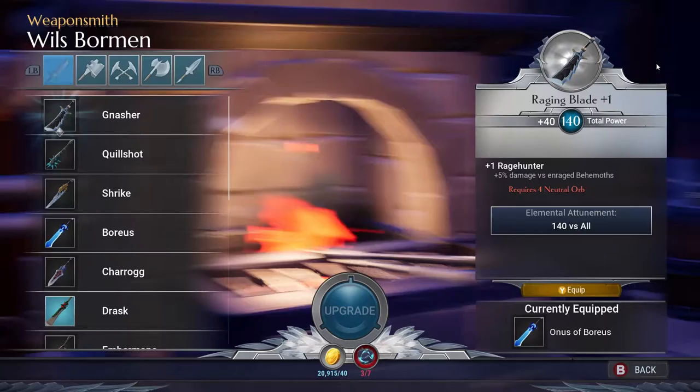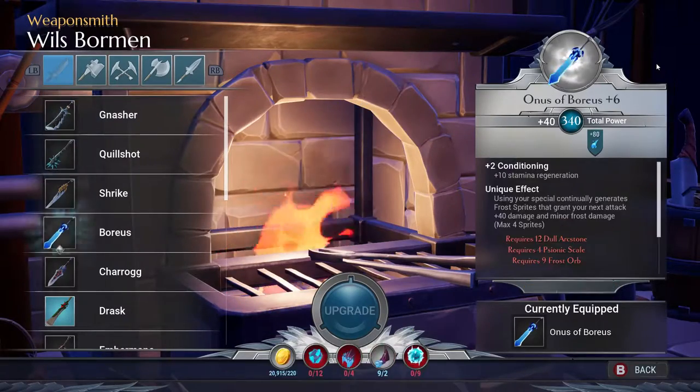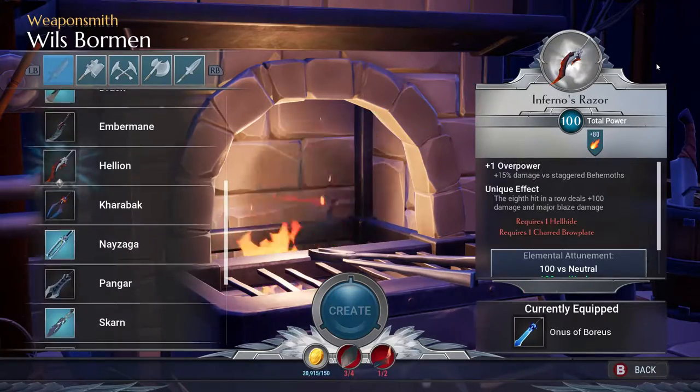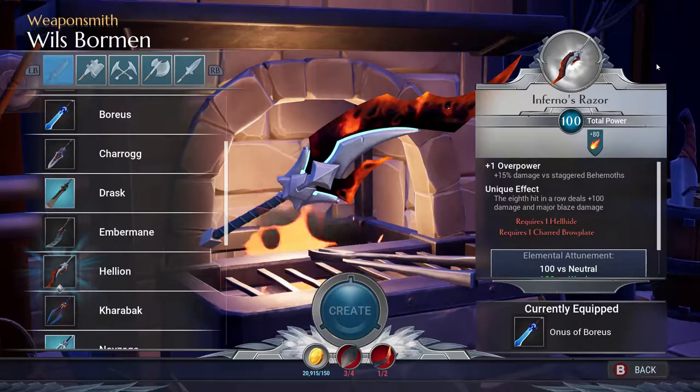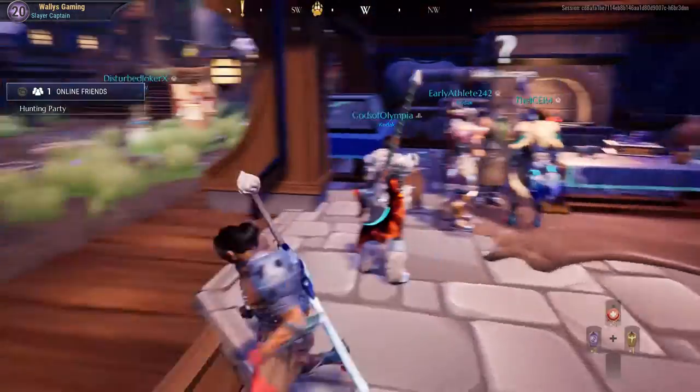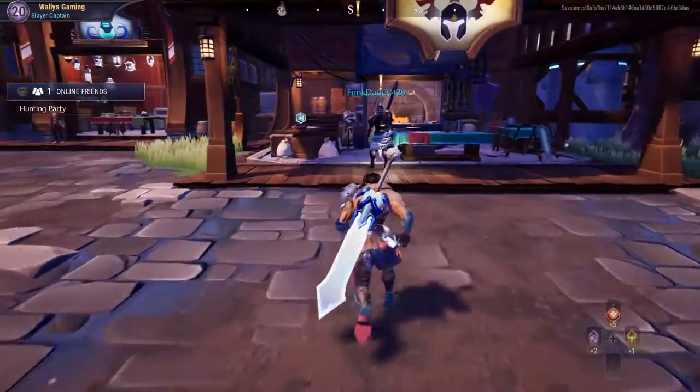And it says craft a radiant weapon with Wills Bormen. I'm fairly certain that a radiant weapon is most likely going to be — it's actually not even in the crafting menu yet. So we will have to go through and hunt this Valomir guy in order to probably craft that radiant weapon. That blade is sweet.